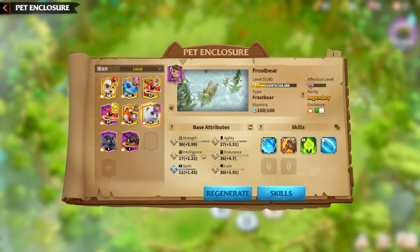First of all, as always, we'll speak about the attributes of the Warpet. Legendary Warpets are easier to get, so try to get legendary ones because you'll get S-tier attributes, which are one of the most important aspects of the whole Warpet system. For the Frostbear, the main attributes are Strength, Agility, and Endurance. Try to get at least A-tier if you have an epic Frostbear, or S-tier on all three if you have a legendary one.